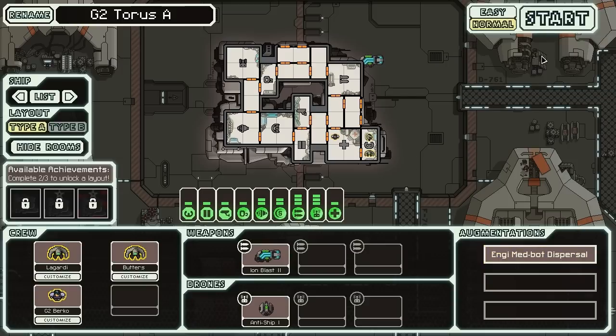For that I'll probably need an additional ion weapon. This ship also comes with an augmentation that heals the crew even when they are not in the medbay — that's awesome. I'll need to see how this layout works; it's a bit different. These areas are quite hard to vent, but it's much larger, with bigger rooms and drone control. Okay, normal difficulty, NG Cruiser, go.